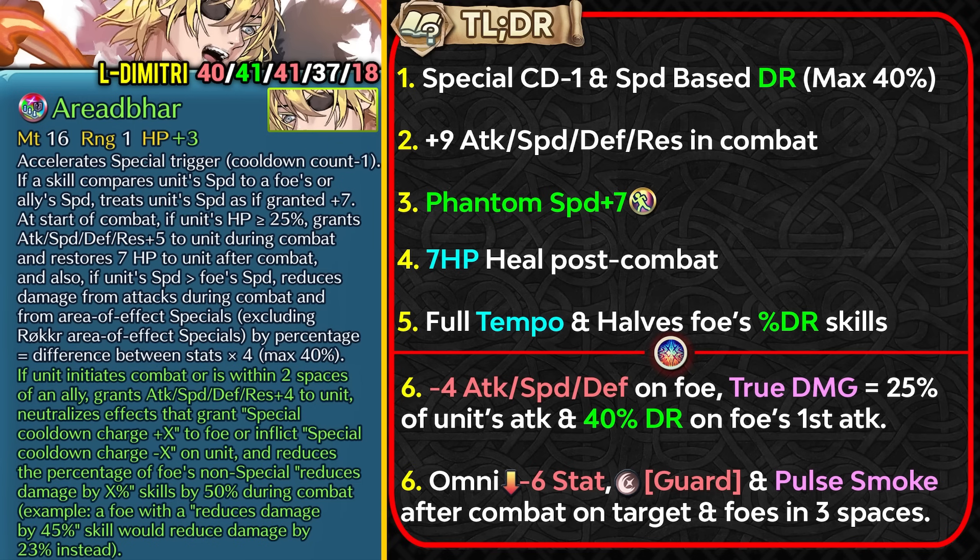Having full Tempo is really good because it is not easy to outsource from a support unit like Null Follow-Up is, and piercing through damage reduction is going to help in the metagame where we have so much damage reduction happening.